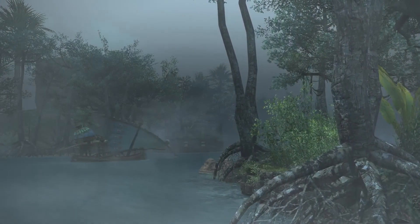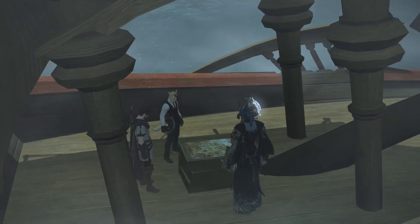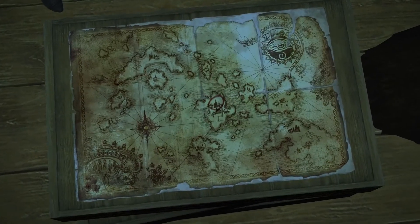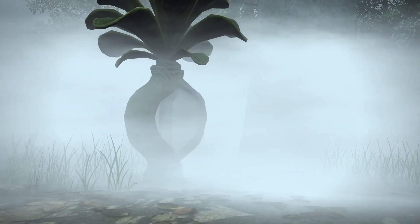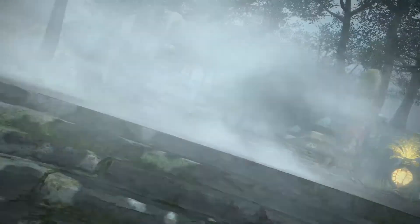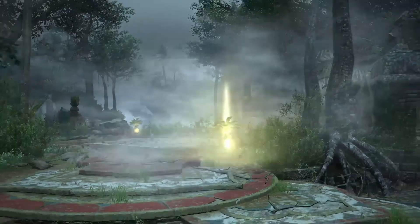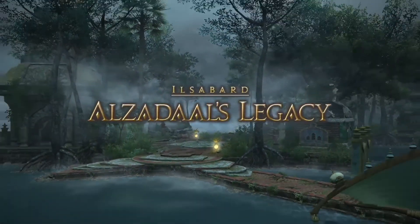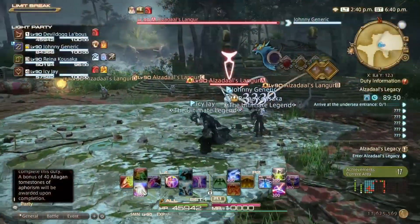Hello everybody, it's me Nate, aka DevilDog, and I'm back with another complete dungeon walkthrough — this time for Final Fantasy XIV's new dungeon that just launched in patch 6.1. This is Alzadaal's Legacy, a level 90 dungeon that requires item level 560 to enter, drops 560-level materia and 575-level gear.